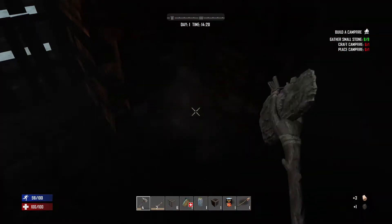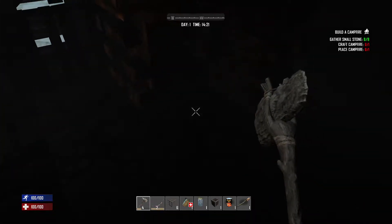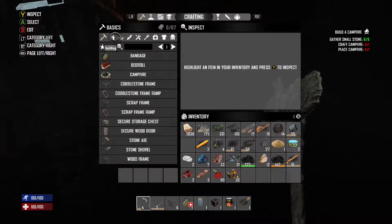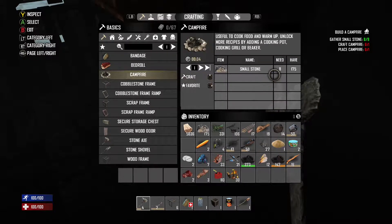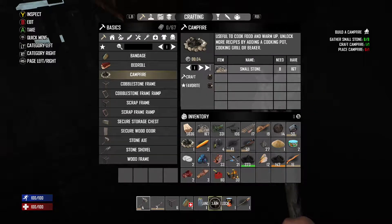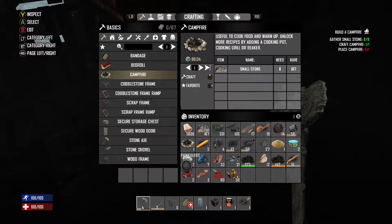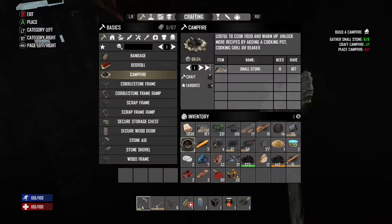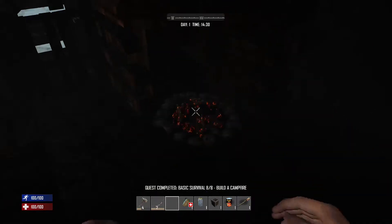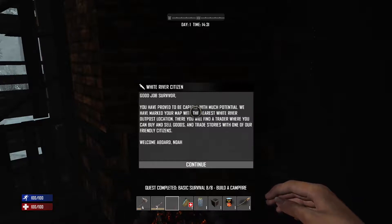Currently my tool belt is full. The items we start with are: a torch, a can of chili, a claim land stake which increases block durability for all items in our area, one glass of water, and one bandage. We'll move the wood frames around and place the campfire down. We have successfully completed the first eight quests! Now it's going to ask us to go find the trader.